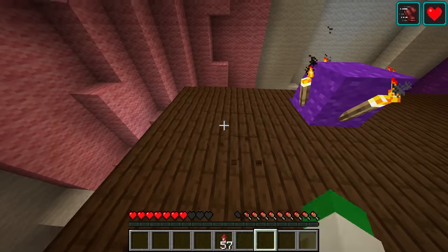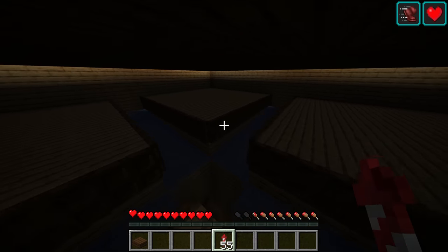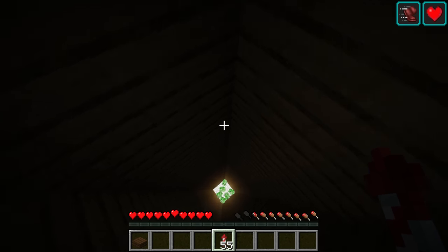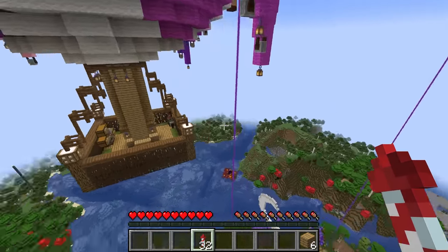If we go up to this hot air balloon and enter inside, you can see what's actually going on — there is a mob farm inside. If we break into here we can take a look at the mob spawning area, and in fact this is a creeper farm. We have this beautiful-looking hot air balloon that actually doubles as a working creeper farm.